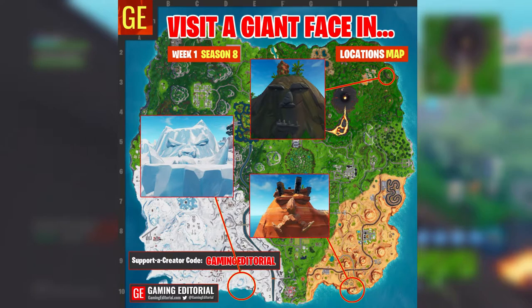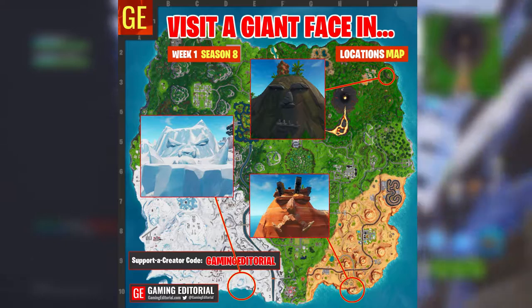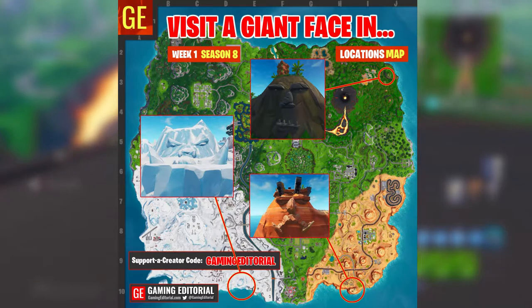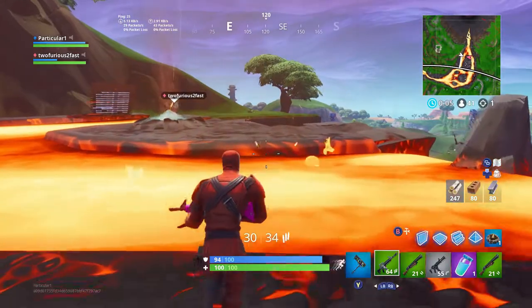The second giant face is in the bottom right corner near Paradise Palms — you can see it right at the edge of the map. The third one is in the snow area, kind of towards the middle of the map on the bottom. Just go over there and that's all you've got to do.